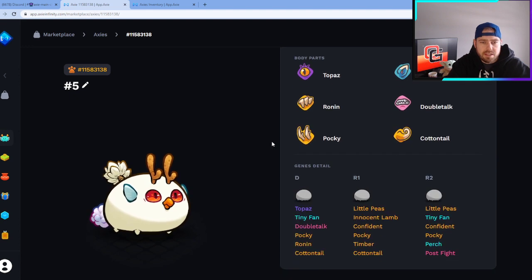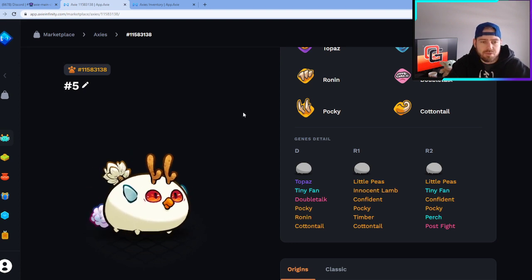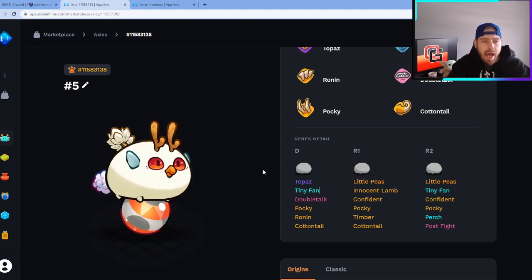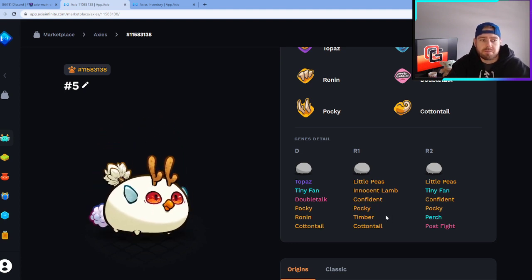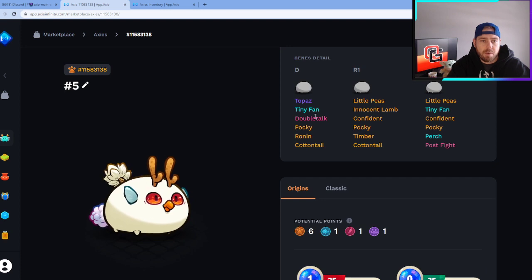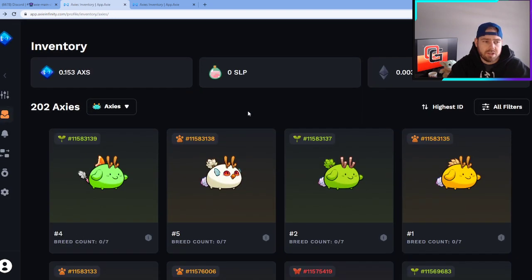We'll start with number five — we got a Beast, we got Pocky, so we got some things we were looking for, but being ranked number five it's obviously our worst hatch. It pulled Topaz, Tiny Fan, and Double Talk, which are all undesirable parts. You're not going to want to breed this Axie again — just dump it off, sell it on the marketplace, use it in a giveaway, give it to a friend. It's not going to be strong for PvP and it's not good to continue breeding. The probabilities weren't very high on those parts, but that's the name of the game with breeding — there's a little bit of luck involved.